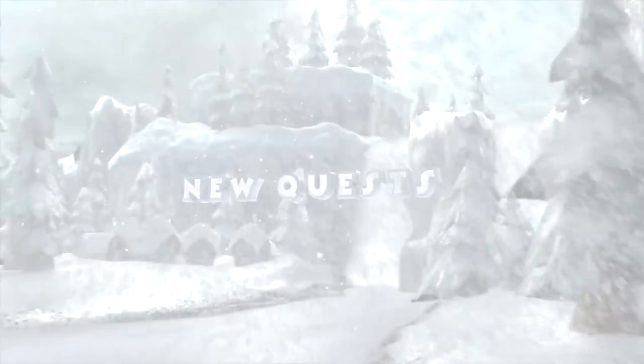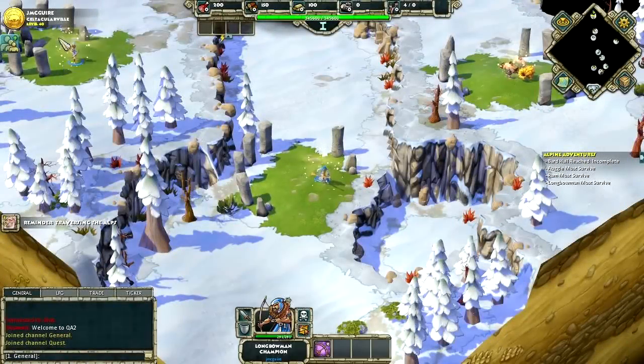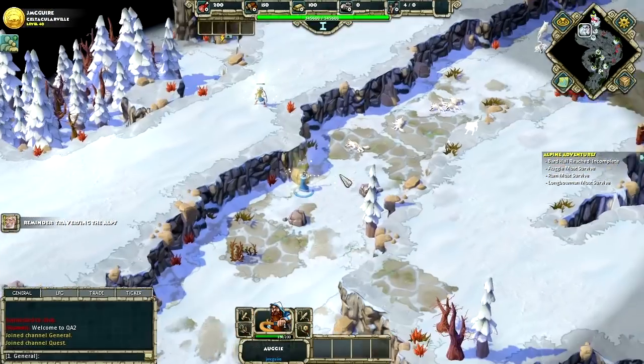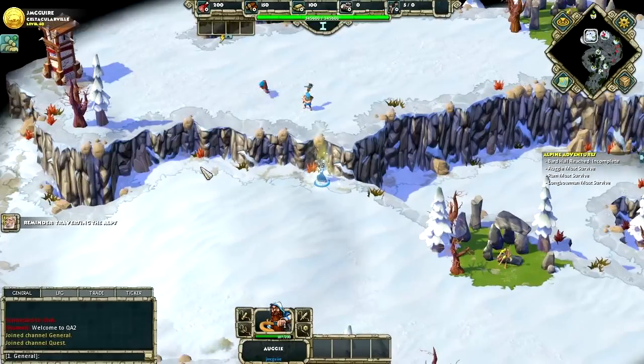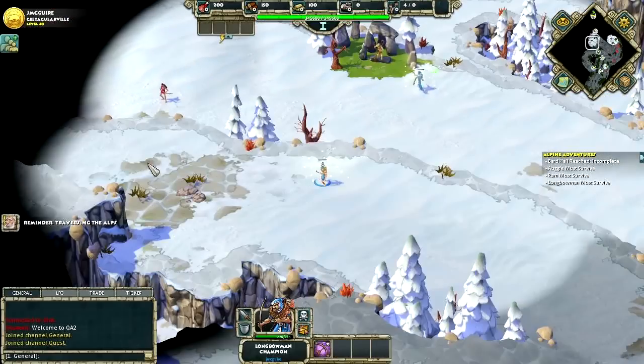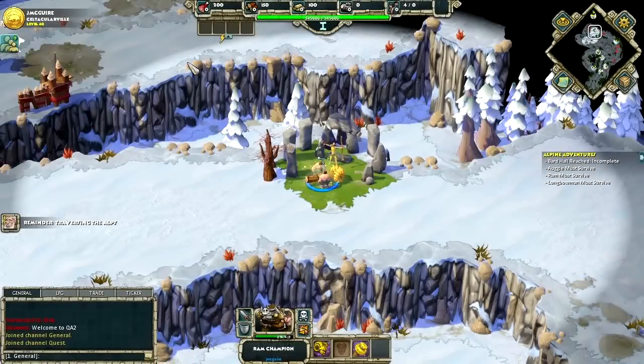Units and buildings aren't the only thing that's new — a whole set of awesome quests will be available as well. In this quest, Alpine Adventures, reach the Bard Hall with your Archer, Ram and Auger to win. Doing so will take some precise teamwork between the three units. Watch out as the frozen tundra slowly deals damage to everyone. Make it to one of the Druids scattered amongst the mountain to heal up before moving on.